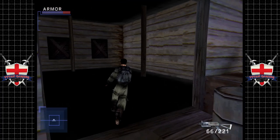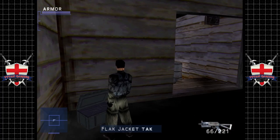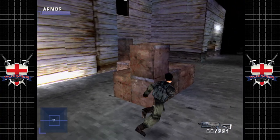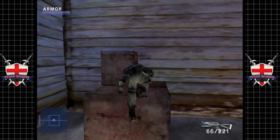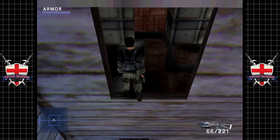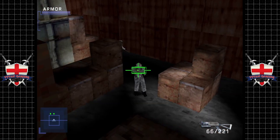Luckily there is a fresh flak jacket through here — definitely gonna want that. Nice! Brand new, as well. No blood stains or bullet holes? Not yet, anyway. Alright, let's go get that last body. Oh God. This room is also really rough. He's got a flak jacket and he's gonna throw grenades at us.